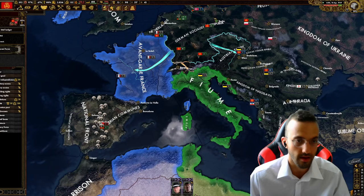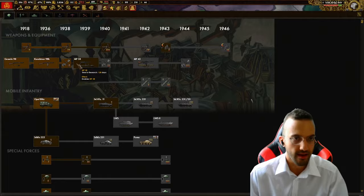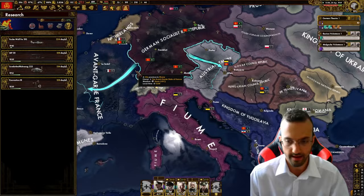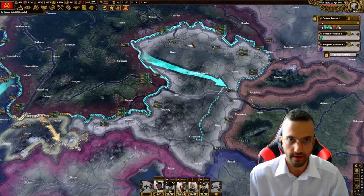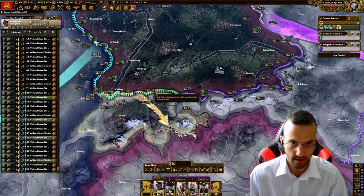Italy has fallen to the accelerationists. The French have a large army so it will be a struggle. I'm already preparing my collaboration government in France so we can annex them easily. Now we can declare war on the Austrians - correcting Levy's error. The Austrians should surrender very swiftly. I'll delete these battle orders so my army focuses completely on the Austrians, with some forces against the Swiss as well.